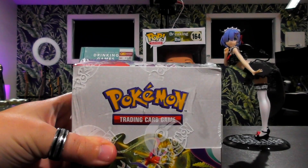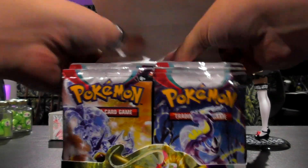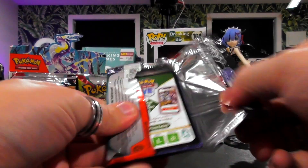This is Scarlet and Violet and we have some excellent cards to get into. The card borders have changed — they're no longer the usual yellow-bordered cards we've had forever. They're finally in line with the Japanese cards, which hopefully means the production quality will be better. Also, there's no more opening through the front.